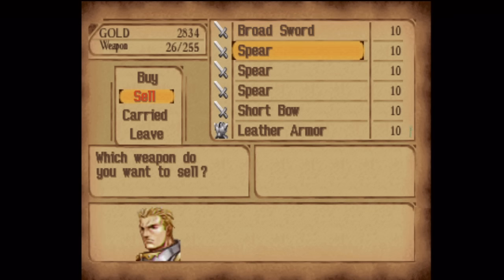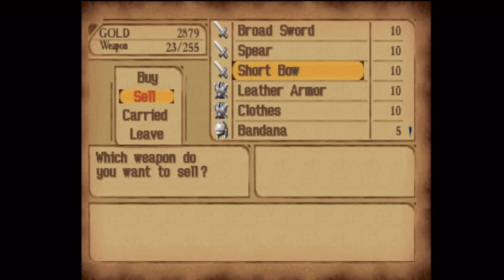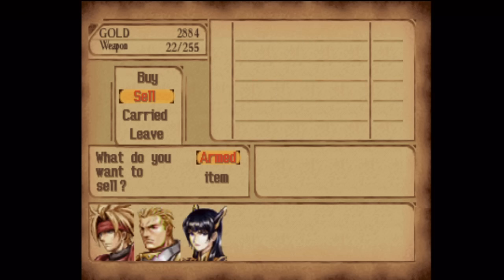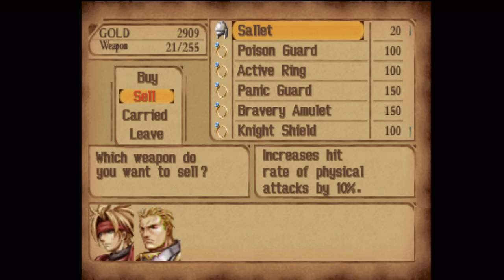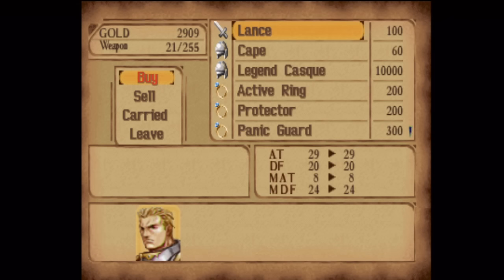I've got a whole bunch of extra spears there. I'm just going to hold on to my old weapons for now. It's not really necessary, but you could — just to make sure you can switch around equipment, because you can't remove equipment in this game directly. It's like a Chrono Trigger sort of deal where you couldn't remove equipment, although I heard there's a bug that lets you work around it.